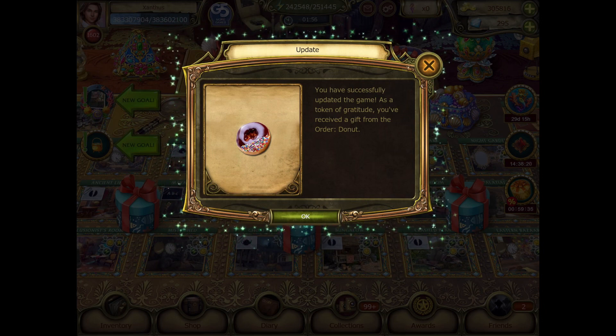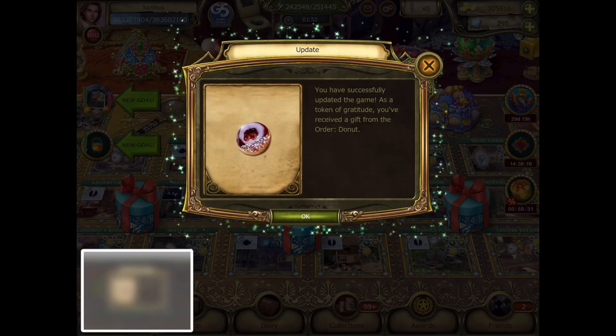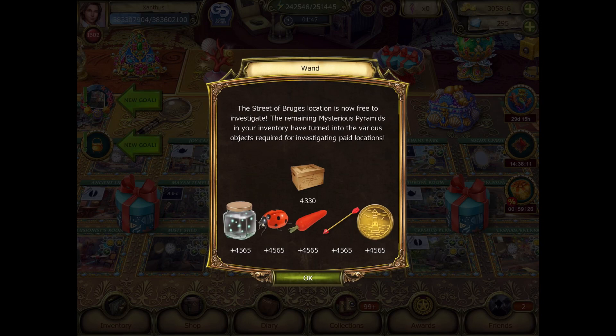Looks like we've got our new update, so let's go ahead and get our little donut and see what happens. Our wand has come in. The Street of Bruges location is now free to investigate the remaining mysterious pyramids in your matriarch. And I turn to the various objects required for investigating the paid locations. We've got almost 5,500 of each one, not bad.